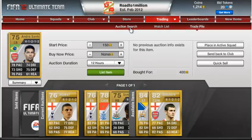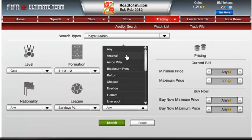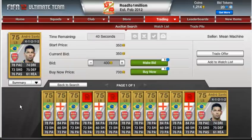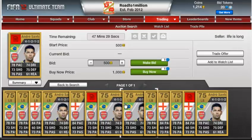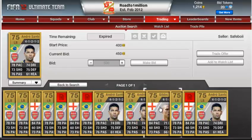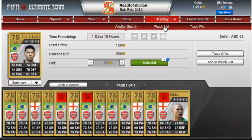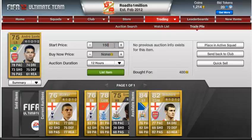Let's quickly check how much Andre Santos goes for — I also picked him up for $400. Let's see if there's a maximum of around $800. Prices range from $700, $750, up to $950. I'll put him up for the same price as Simpson — $750 starting, with an $800 buy now.